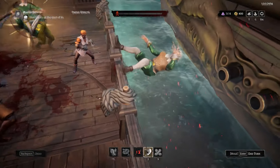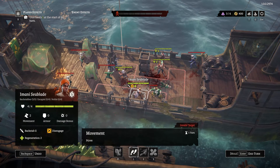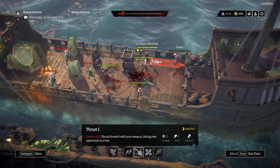Now let's switch to Imani Sea Blade and throw the powder barrel overboard. To finish our turn, we choose the Spear Maiden to attack in long range. Let's pin that guy down.